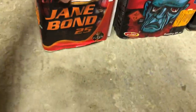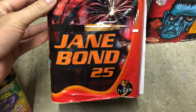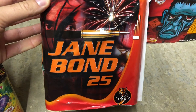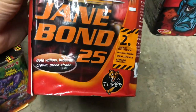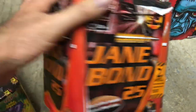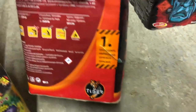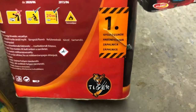This one I've already shown before — Jane Bond, a 25-shot cake by Tiger. Really cool looking cake if you're a Bond fan. Effects include gold willow, brocade crown, and green strobe. It's good to see that the firework has two fuses — that's always a good sign. I've seen a few videos of it online and it looks pretty good.